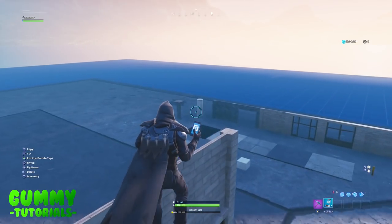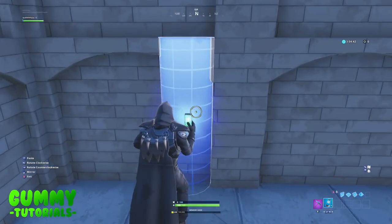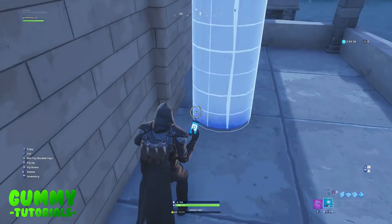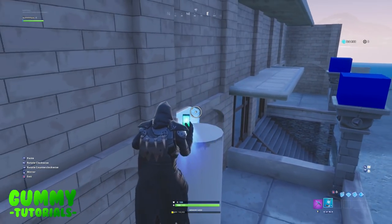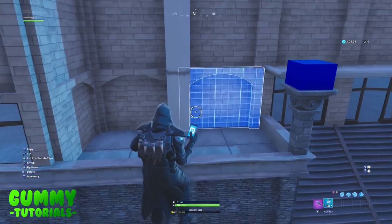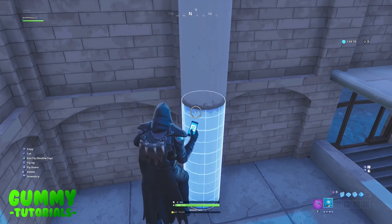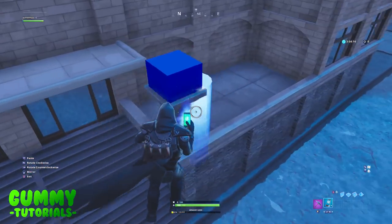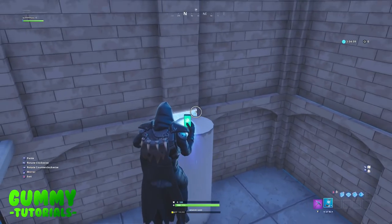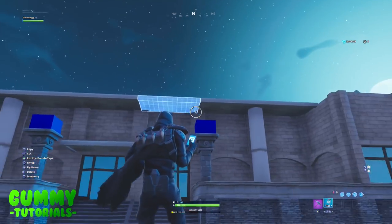Grab the white pillar beam and place two on either side between the walls — one tile forward so it's actually in front, then build one upward. This creates a small beam holding up the little extra roof over the entrance. Repeat on the right side: place one in the gap, add a second on top. This acts as a support beam for the roof and also breaks up the front of the building.